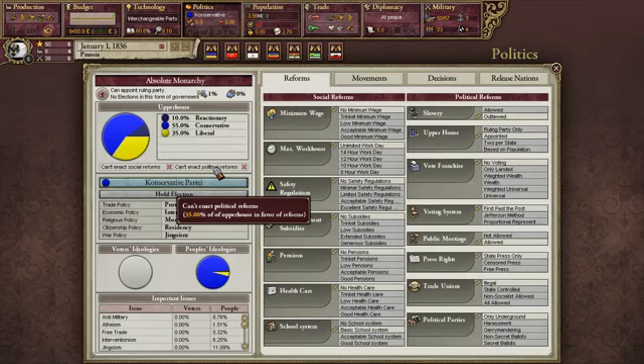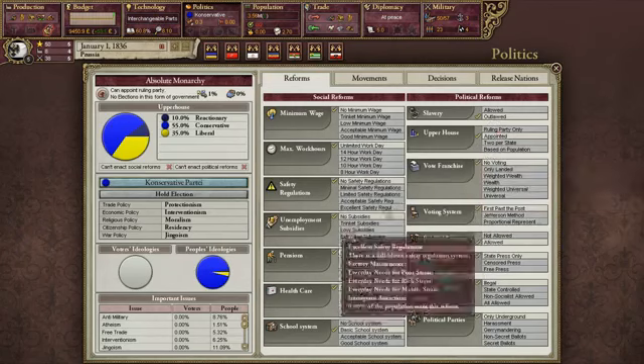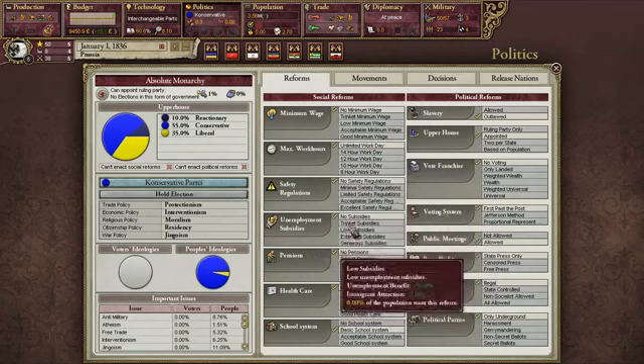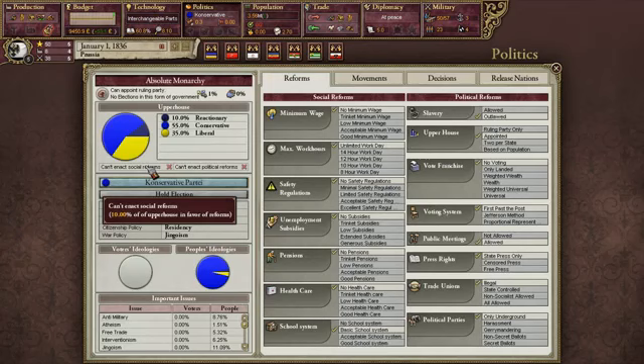Over here we've got our voter ideologies, which tells us what our current people think of each political party. We've got conservative, reactionary — people who want to go back to olden days — while conservatives still want to move forward but keep everything under control. We've also got liberals, which are pretty self-explanatory. These are our social reforms — once I enact some, I'll have to pay for them. To enact social and political reforms, we need a certain amount of our upper house to be in favor, which happens over time if you have a liberal upper house.